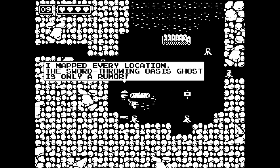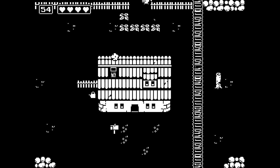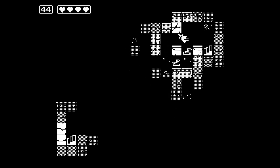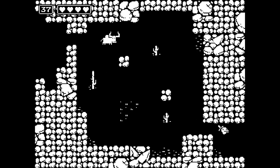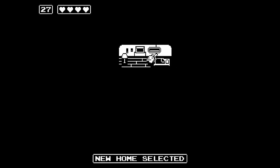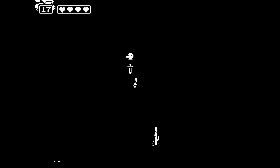Amazing sign maker — I mapped every location. The sword throwing oasis ghost is only a reamer. I need — no! Please! I hit the wrong button. All I wanted was the saw. That would have been an incredible level of power. This is how you do it. Expert maneuvering. You're nothing to me now. Off to the down was nothing. Off to the right is — we got a big old boulder up there. That's pretty good. Sign maker, award winning. New home selected.